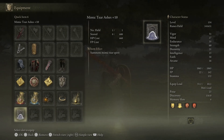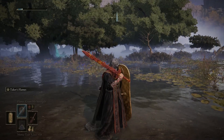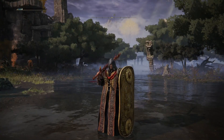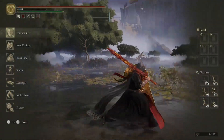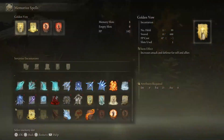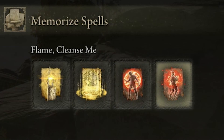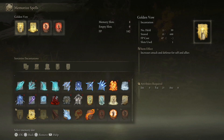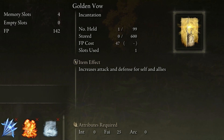I also have the Mimic Tear Ashes at plus 10, fully maxed out. When you call it in, it summons another version of yourself — and who better to have on your side than that? For incantations, we have four spells memorized. Two of them are extremely important for damage. The first is Golden Vow, which increases attack and defense for both you and your allies.